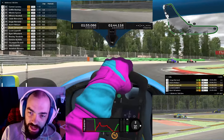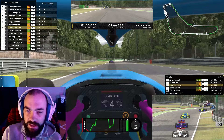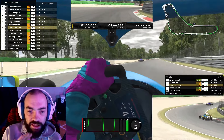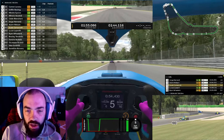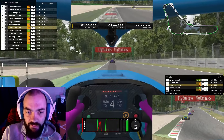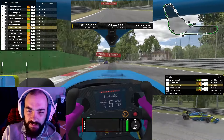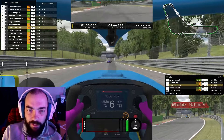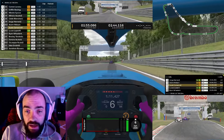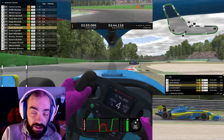I find this chicane here to be the most challenging. I don't find the first chicane that difficult — as long as you're really easy on the brakes and take your time, you'll save more time hitting the apexes than you would trying to brake really late. I find the second chicane — I don't know what it's called, Variante della Roggia or something like that — I can't remember. I've actually been to Monza.